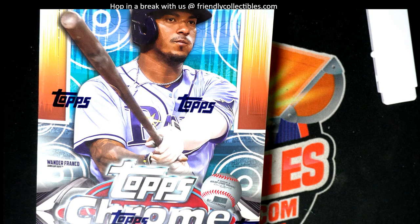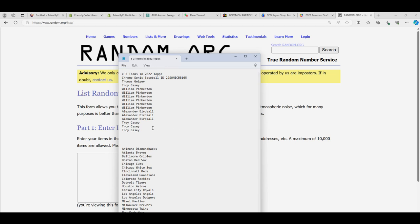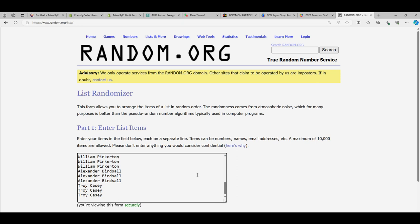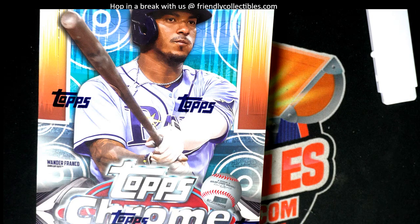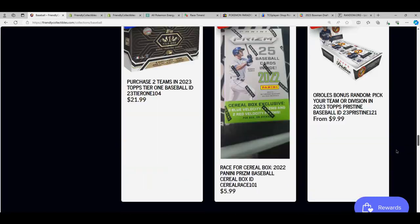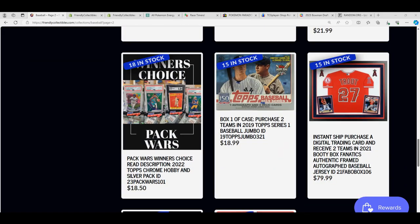Good luck everybody in the box break. Let's see who gets which team — this is random team format, you get two random teams. Each list goes through seven times and we stack the lists up side by side. It looks like we're a name short. Is it sold out? I thought it was sold out — double check on that. Yeah, it's sold out, so let me see who's our missing name.